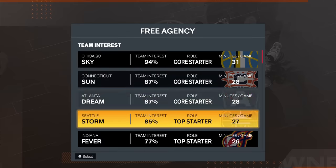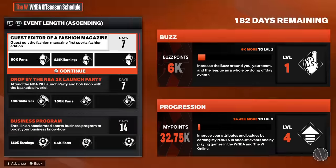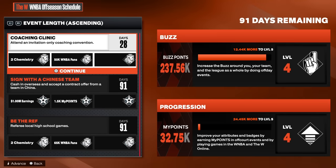Now choose whatever team you want. And here you redeem all these buzz points. You need to reach level 5 to unlock the shooting animations.